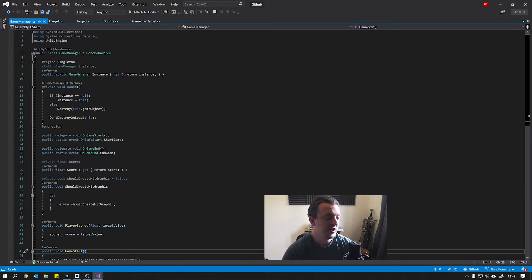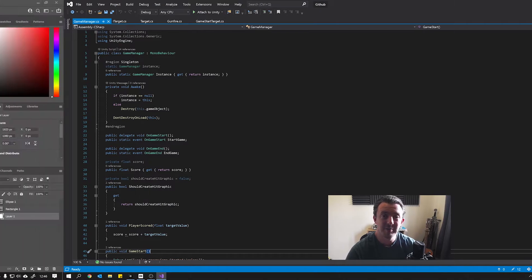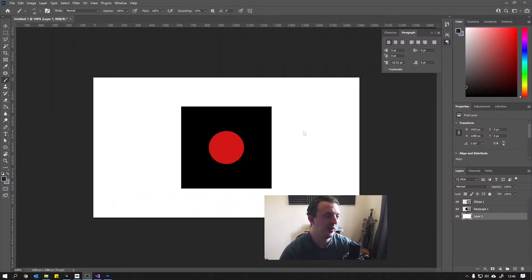The first thing I'm going to do is show you what I'm thinking, and to do that I'm going to jump into Photoshop and sketch it out. So just as an overview of what we're looking to do, this is a target which I made in Photoshop.